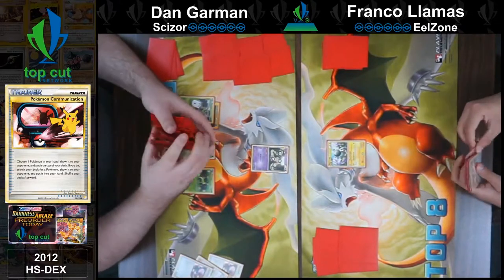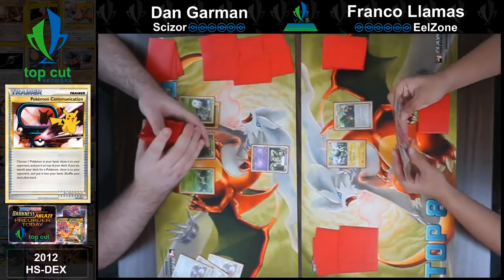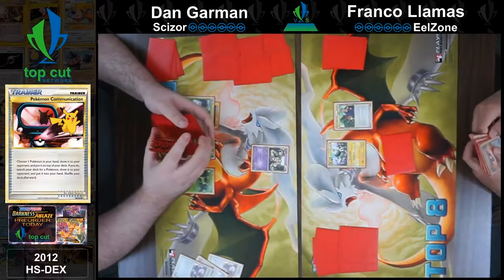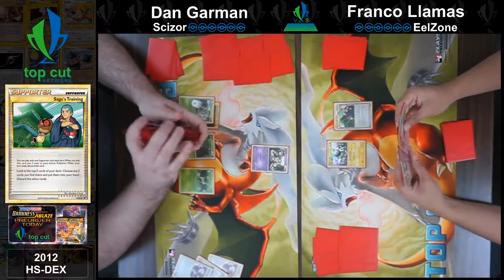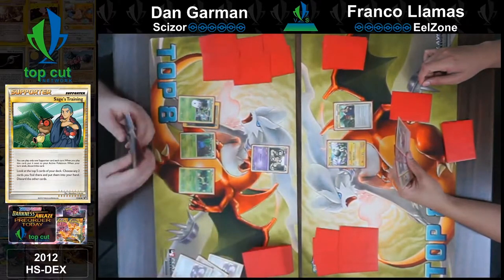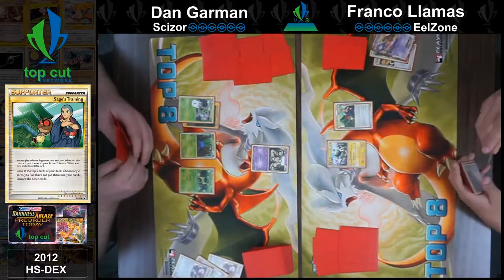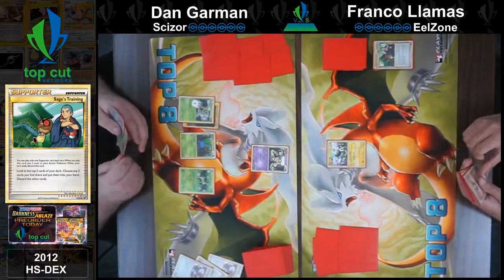Draw. I'm going to play Sage's Training. He's going to look at five and put two of those five into his hand, then discard the other three. What will Franco grab? He probably won't show me. He's going to check his hand, make sure he's making the right decision off the top five of this Sage's Training. He finds the two cards — going to discard a Mewtwo, a Junk Arm, and a Pokemon Catcher, which is just lost two outs to Pokemon Catcher on that same hand.